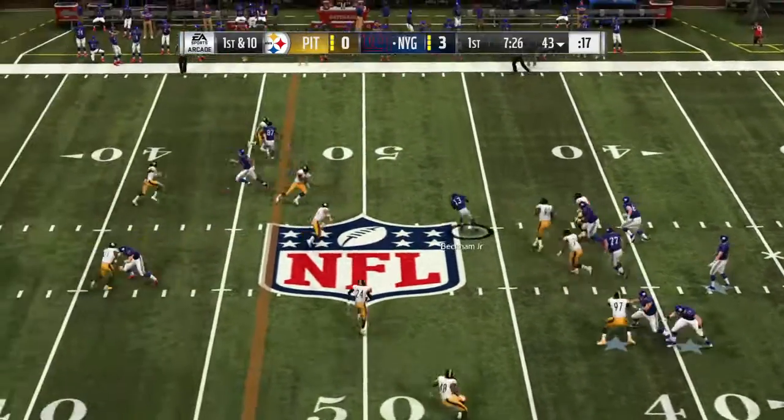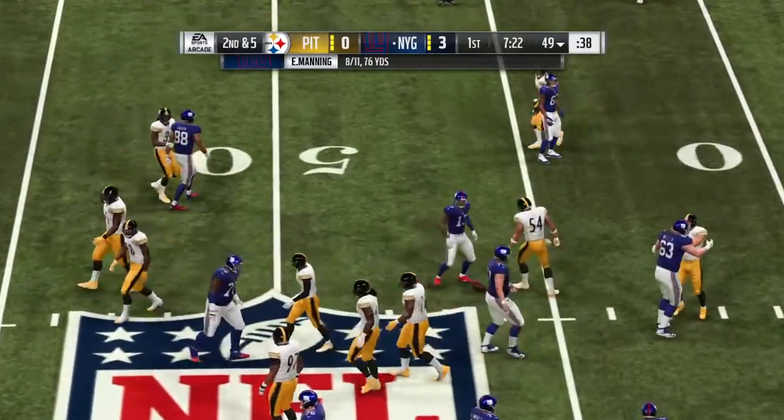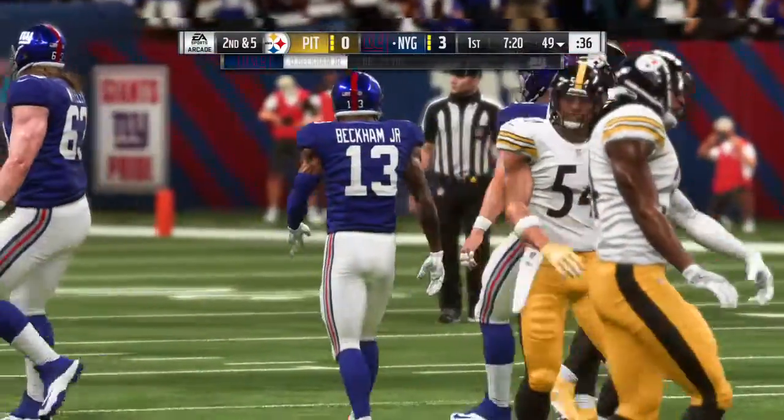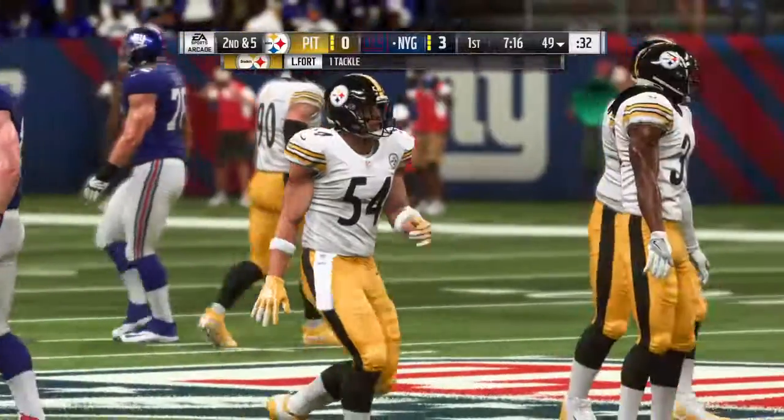Manning over the middle — brought down just shy of midfield at the 49 yard line, five yards on the catch, bringing up second down. One of the things you're hoping for when you run drag routes...